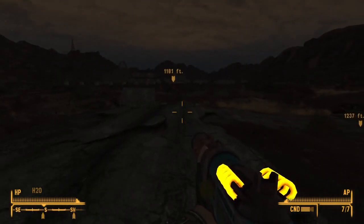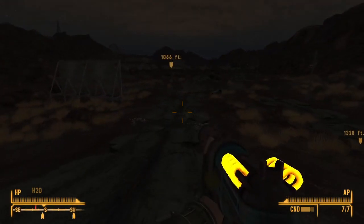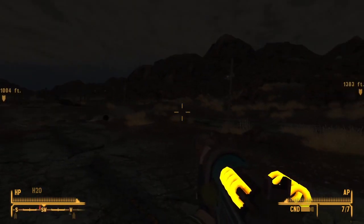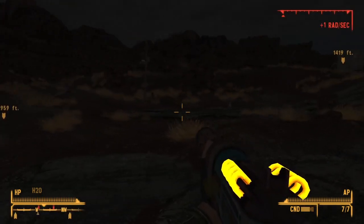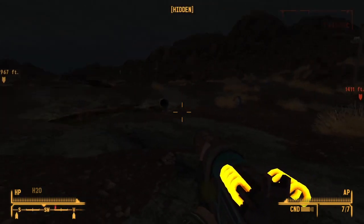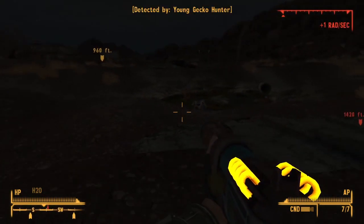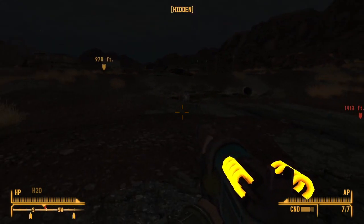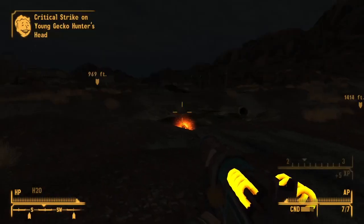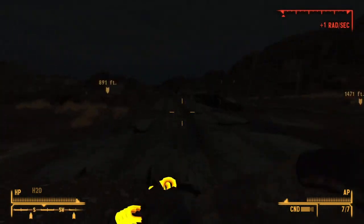I think generally we're quite safe along this road — there might be a gecko or two. Our water situation is also starting to become a bit of a thing. This gecko — it's detected me but it doesn't seem to be planning on attacking me. Well, I'm not going to take any chances. I'm going to crit its head right off.